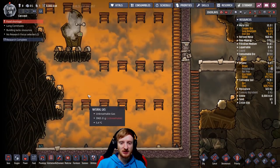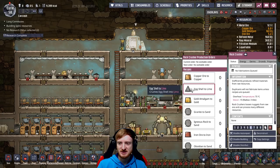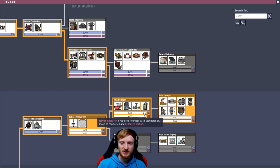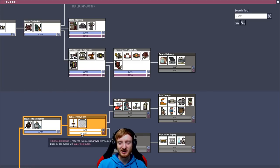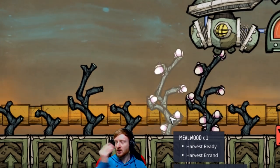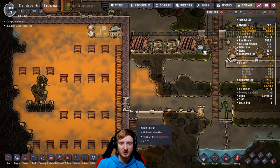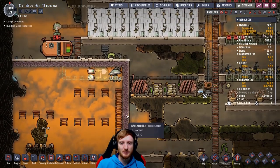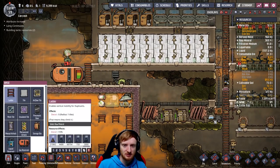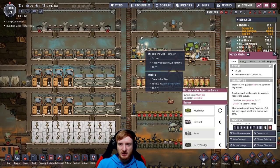This geyser is relentless and will keep going for 56 cycles — actually we can use it forever. Let me research lime, and I also want smart storage and fire poles. Look at this — there we go, delicious. We cannot build this in here because this area is locked. I'm a dummy — it's unreachable. Have to put another ladder here, and we probably can't reach that either. So let's put a ladder here. Okay we gotta stop producing mush bars because they eat up a lot of water.